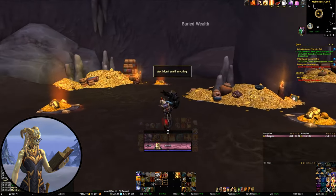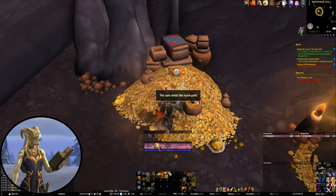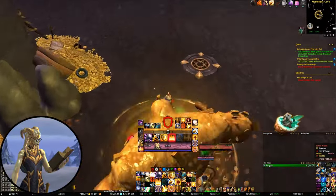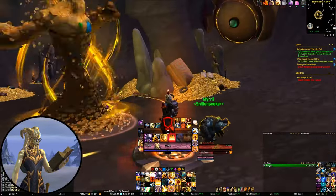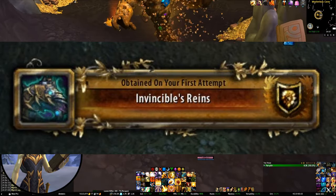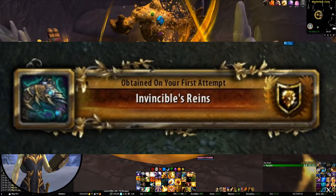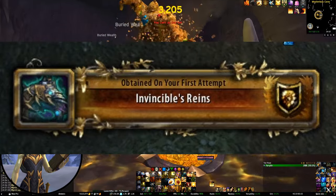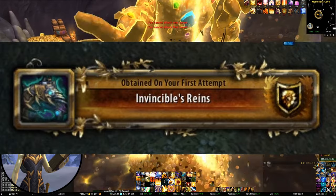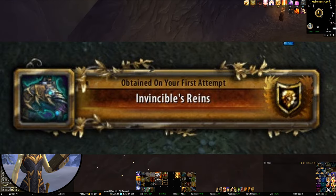A lot of the more desirable collectibles in-game are random drops, which usually means you'll have to do them over and over again. The in-game statistics feature does track boss kills and some dungeon kills, but most stuff isn't tracked. So if you'd like to get a handle on how many times you've opened that chest or fished for that rare item, then Rarity is definitely for you. It won't tell you where to find an item, but it will let you know how many times RNG has let you down. And when the item finally drops, you'll get a cool pop-up to tell you — which is actually surprisingly useful, and gives you that moment of excitement when it appears.